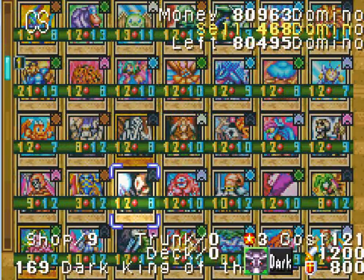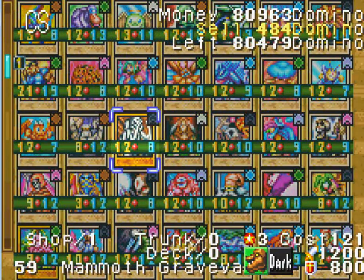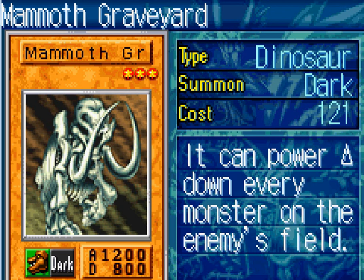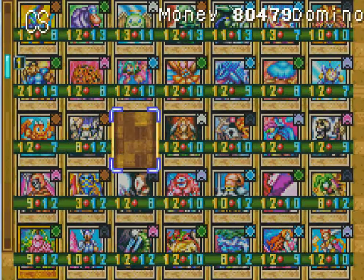I will definitely think about bringing Ancient Lamp and I'm actually going to buy it right now. Another card to consider is Mammoth Graveyard — it is dark already, which is a plus. The cost is 121 so it could get a little hairy, but it gives negative 1,000 power to all the enemy's monsters. So if you're in deep trouble and you have Mammoth Graveyard, use it — their monster could drop from 1,500 down to 1,000. I'm going to buy one just in case.